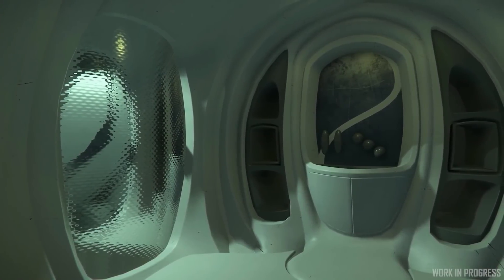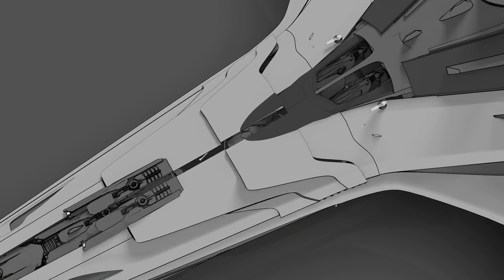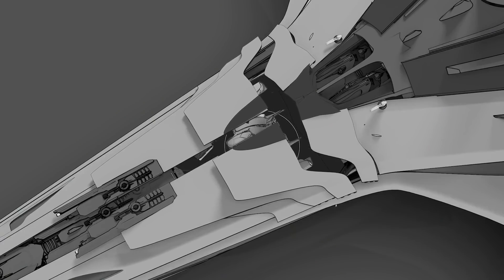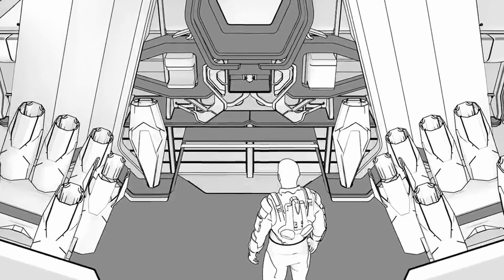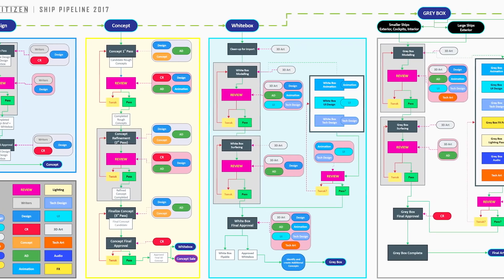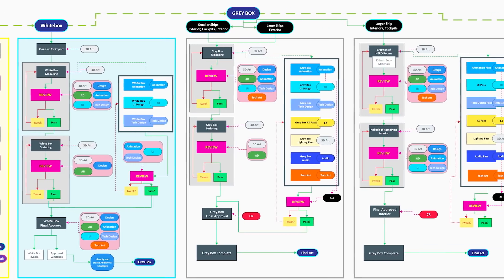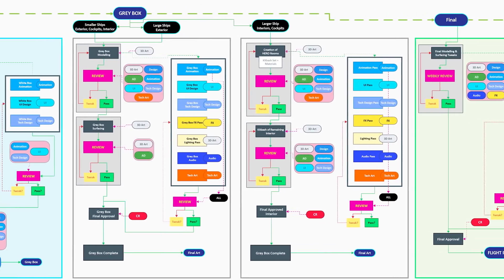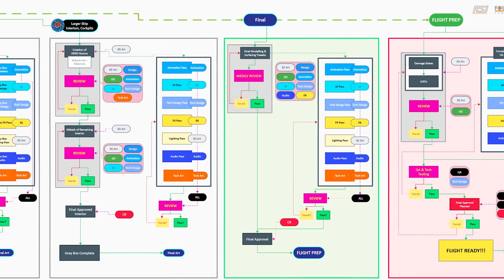The Banu Merchantman is finishing its white box phase and seeing materials developed to find the final look of the ship. This ship is going to be absolutely incredible as an art piece — the gameplay is yet to be proven, but this ship's release feels like it will be a landmark in video game ship design. Two more unannounced ships are also approaching Greybox and final art complete, though additional tech work may be needed before release, so don't get too excited for a 3.17 reveal.